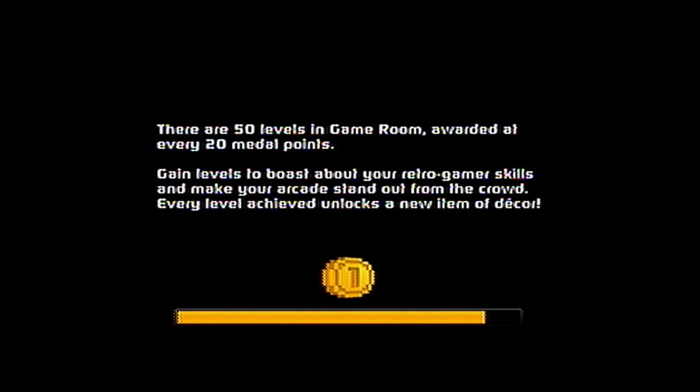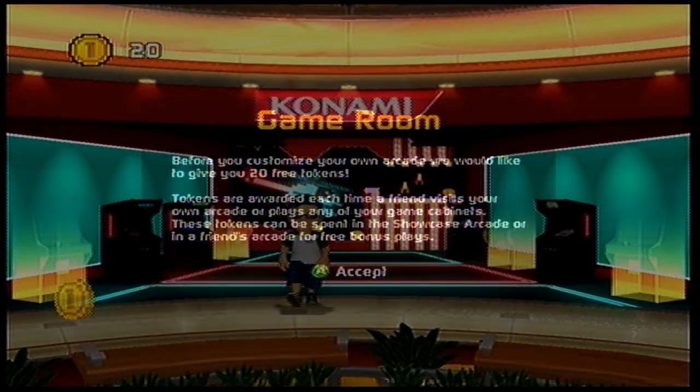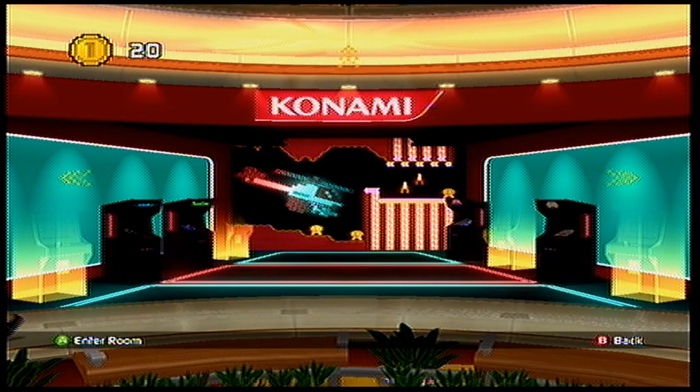I got seven achievements just making this little guide here, and all I spent was 50 cents on a mascot or something like this. They give you 20 coins to play around with. You can play demos with your 20 coins and after that you have to pay 50 cents per play.